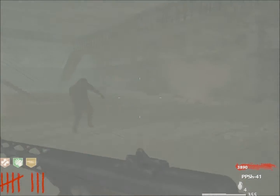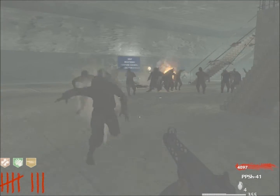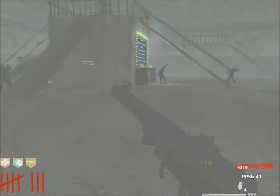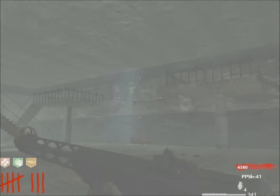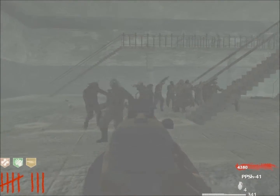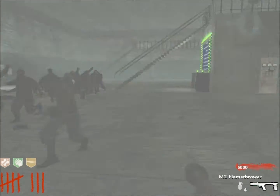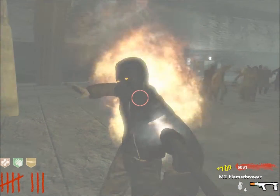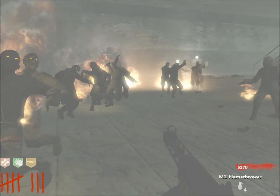I should be able to pack punch this round, and I'm going to pack punch the PPSH. It normally costs 5,000, but since I have to open the gate to reach the pack punch machine, it will cost me 6,000 total — 1,000 to open the door, and there's only one door. Now I'm just trying to accumulate 6,000 points.